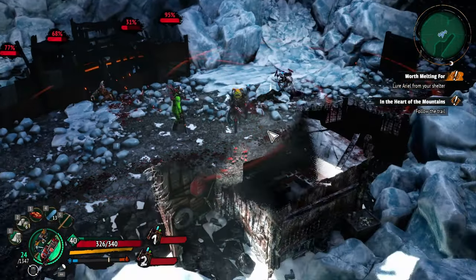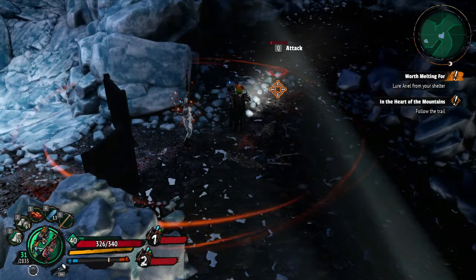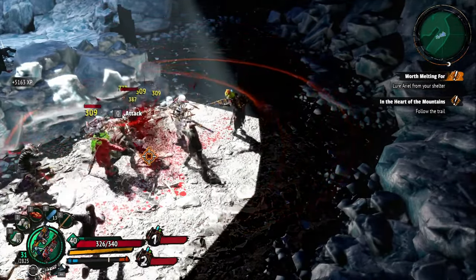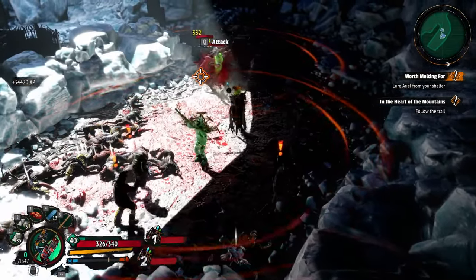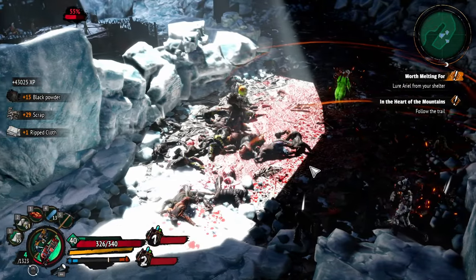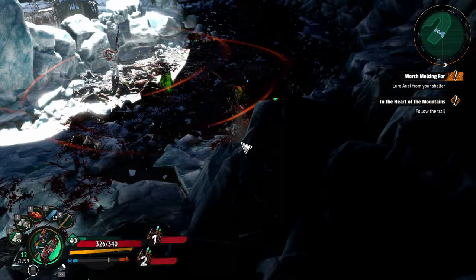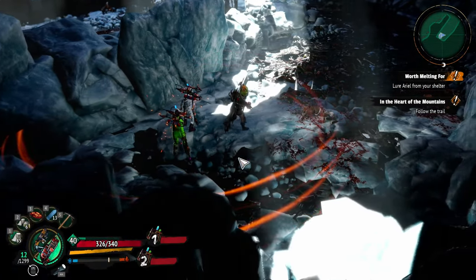Maybe there's something in here, but there's not. I don't see a chest in here either. We can go down here - there might be a chest down here. If there's not a chest, there's tons of loot. There might be a chest down here. I don't see anything down here, I don't even see a hidden chest to dig.